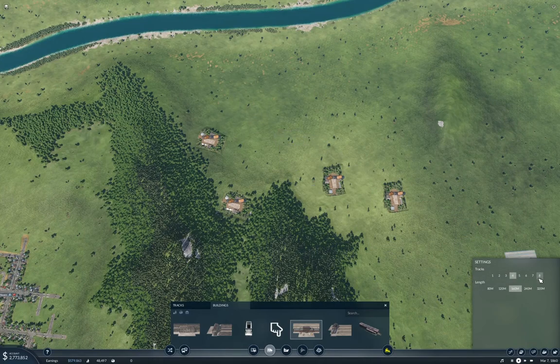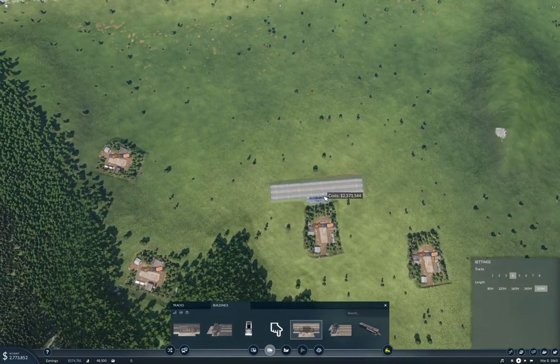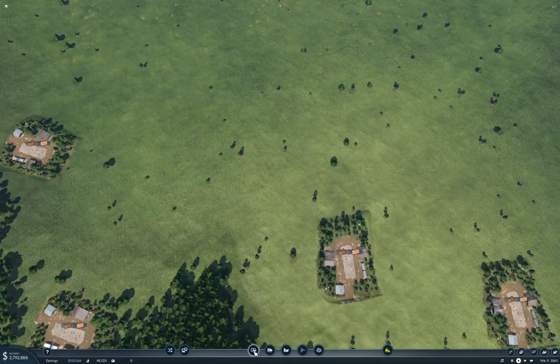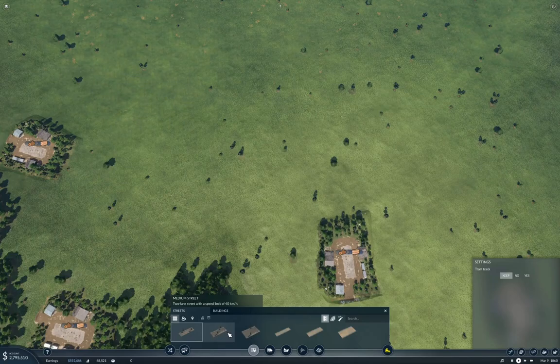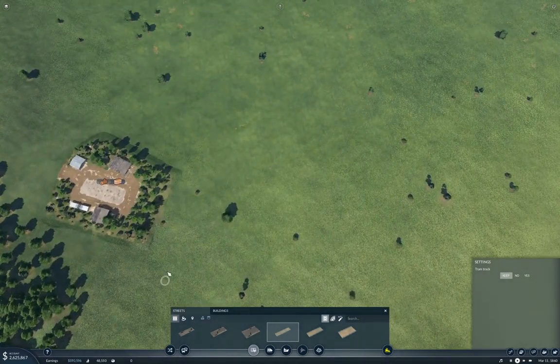Let's put four tracks and make it 320 meters right off the bat. If we put it over here — are the sawmills close enough to get in range with a road? I'm going to find out. We'll grab a small country road and come along here — we've got tendrils there.